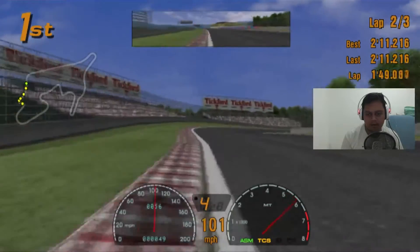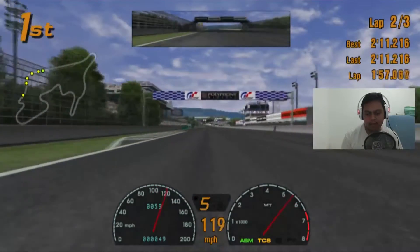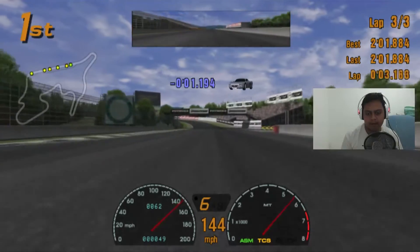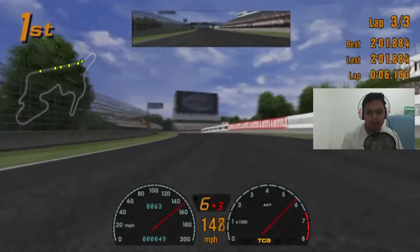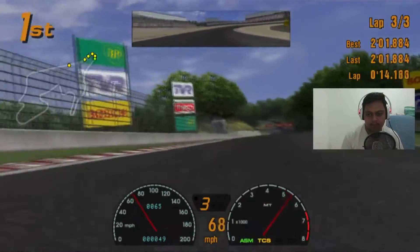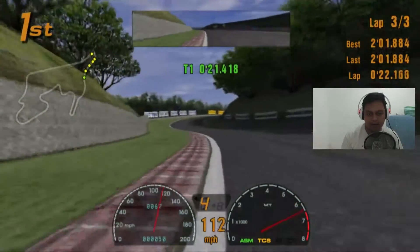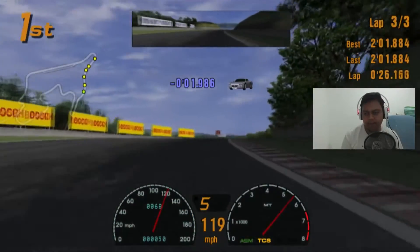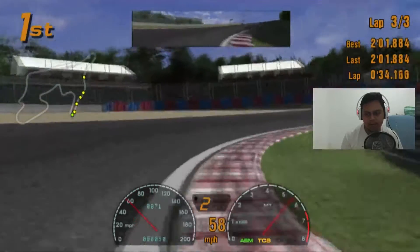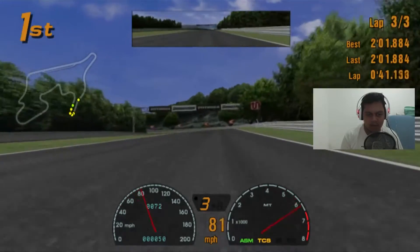Okay, just a power slide — fourth gear. We're entering the final lap, gotta be ready. Drop to third gear, don't go down to second, otherwise you'll lose seconds on the gap. Fifth gear entering the high-speed corners, and going into the hairpin — drop to second gear, brake it. Exit the corner cleanly and go into the double left-hand corner.